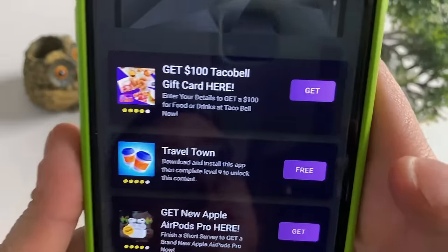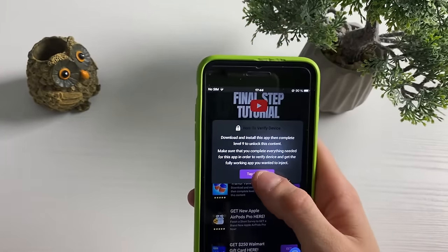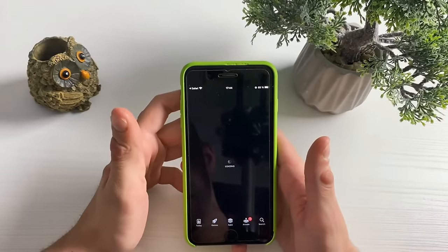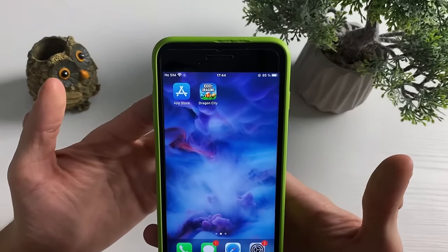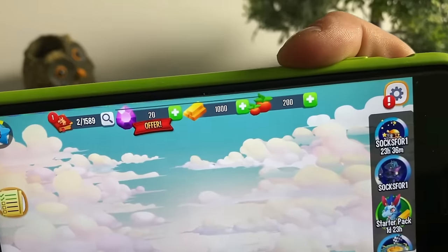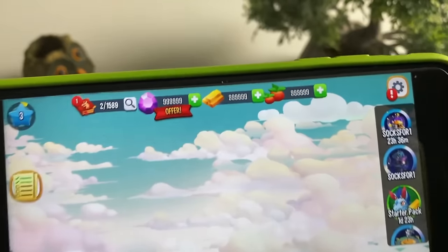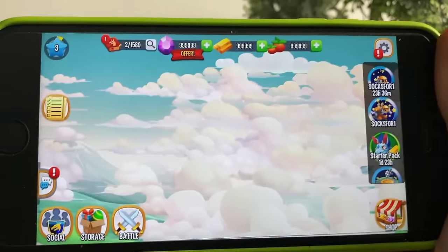For example, let's do Travel Town — download and install it and complete it online. I'll go download two or three of them, play them, and be right back. Okay, that's done — let's enter our Dragon City mobile game and see if we got the unlimited resources. And yes — the unlimited gems, unlimited gold, and even fruits have been added to our Dragon City mobile game. This Dragon City hack is insane.